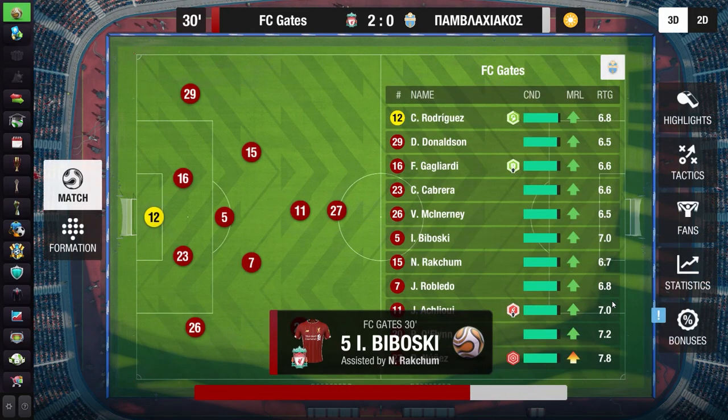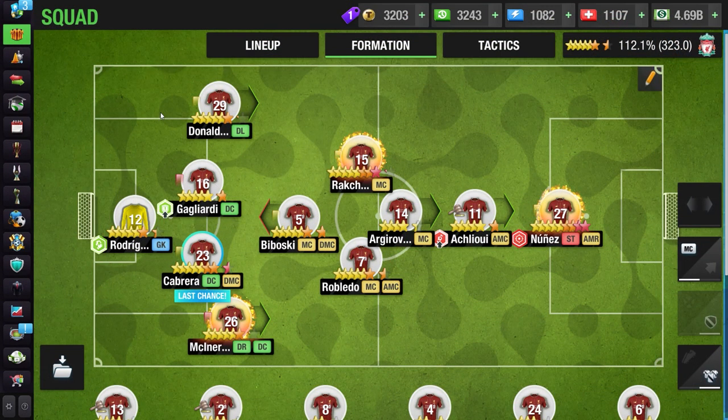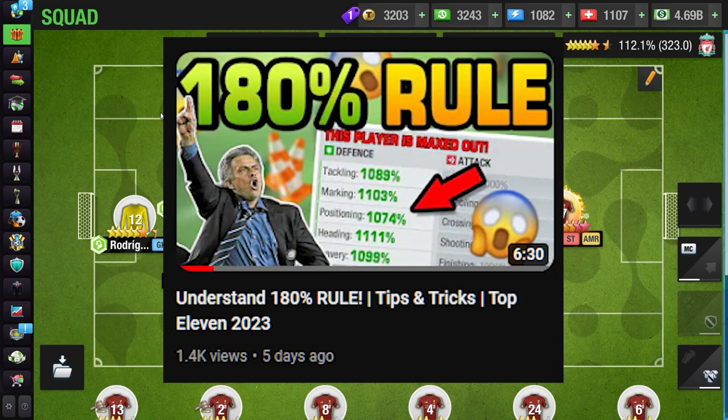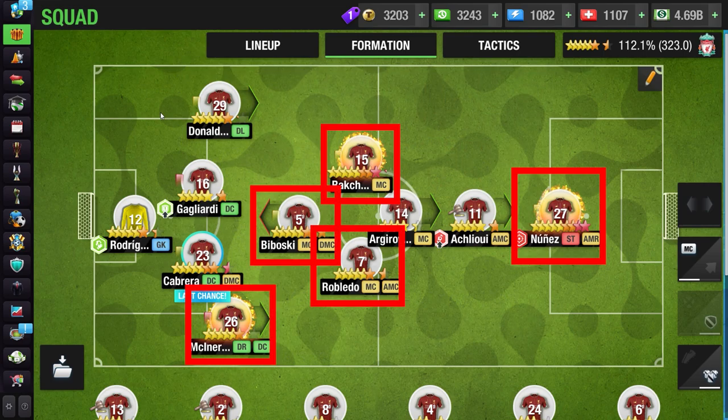Now that you know how the draw system works, we move to the next step. Step two is to check your squad and look for your key players. It's recommended to have a few maxed-out players — those will be the key players you need to keep. I recently made a video explaining how the 180 training concept works and how you can get those maxed-out players, though it takes a lot of time and resources.